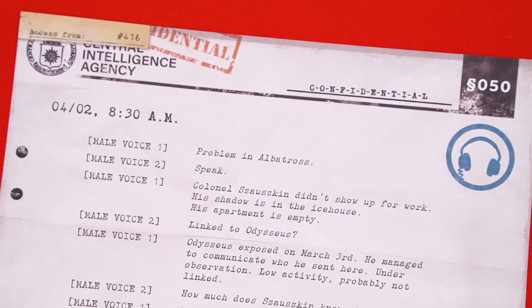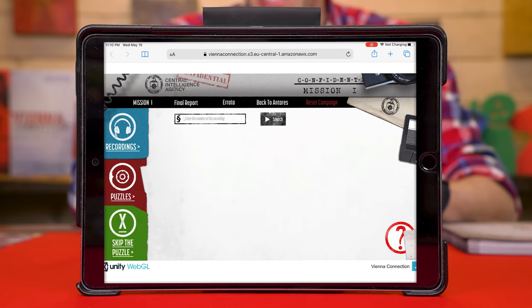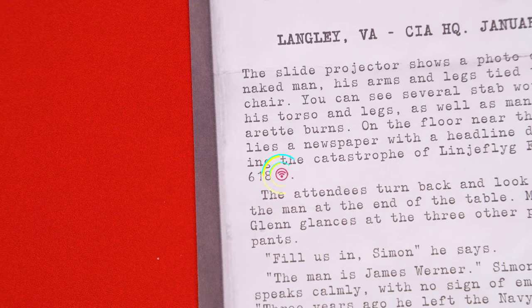We've covered a lot of different things you might discover when following a lead, but I said there were four different options players had when deciding how to gather information. Following leads was one. Another is gaining files, which we've already talked about — we gained some at the beginning of the mission and we saw that leads can give you even more. Files may also provide you with recordings, shown by a recording symbol. If so, tap the recordings icon in the website and enter the file number — the recording will then be played for you. Another way to gather information is from a search — searches are when you use outside sources to look up anything marked with the research symbol. That leaves us with just one other way to gather information: conducting an operation.